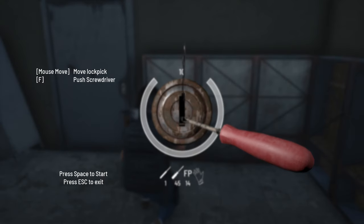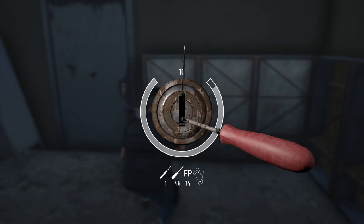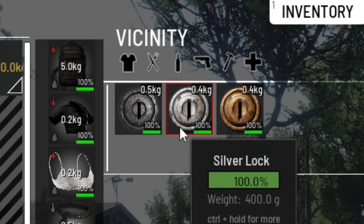There are 4 different types of locks which also scale in difficulty, starting with a rusty lock being the weakest, followed by iron, silver, and a golden lock.